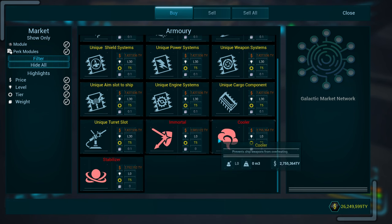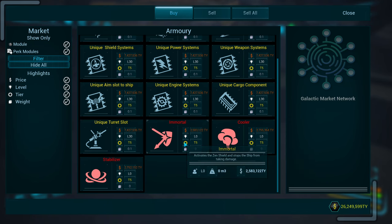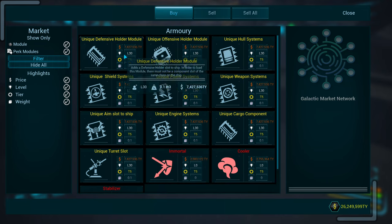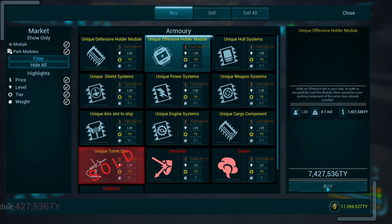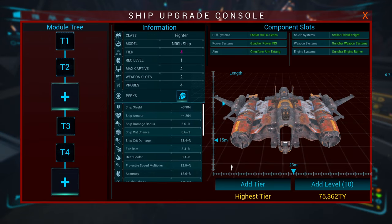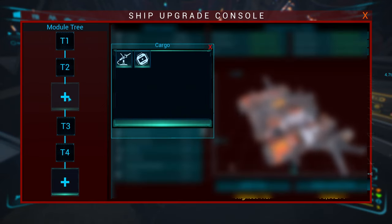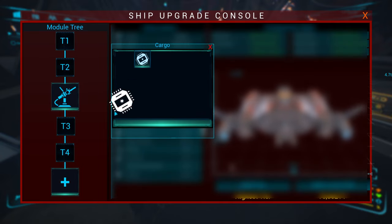If you had a non-noob ship, you could replace two of the three perks. You can never replace the first perk on there. So what I want is I want a third weapon and I want an offensive holder — I want these three weapons to do big damage. So I'm going to click on this plus that I unlocked. It doesn't matter which one you put where; it's all the same to this game.